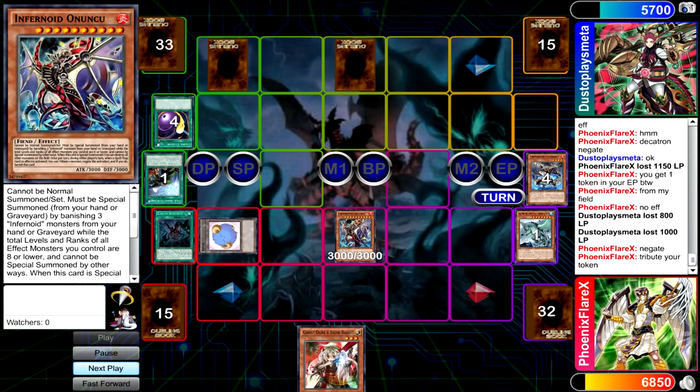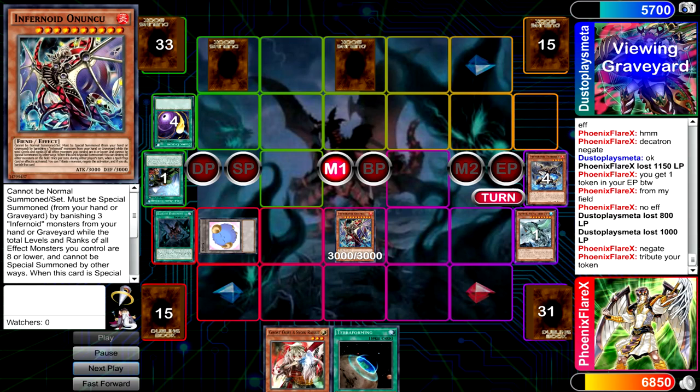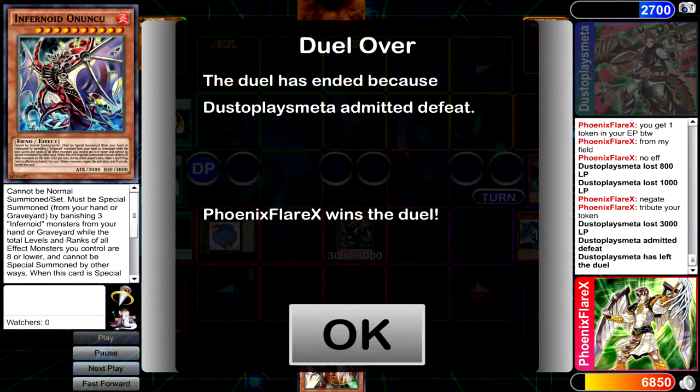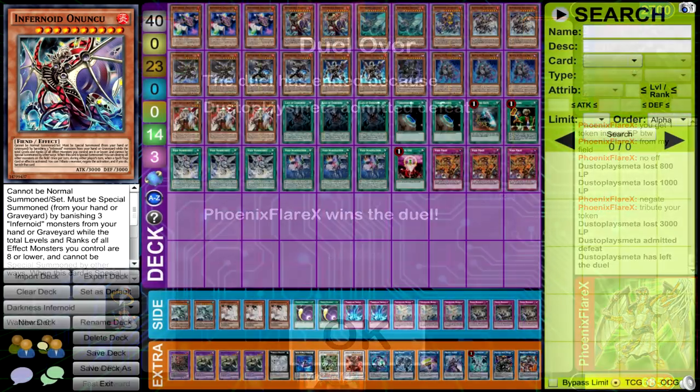So I tribute the token to negate an End Phase Cosmic Cyclone. I actually was supposed to get two tokens here - because I tributed the Masterpiece for Gamma Seal, that's one tribute, and I tributed the token in the End Phase, so that should have generated two tokens for me, but I just got one. It doesn't really matter though, because at this point the Anunku with Layer of Darkness up is way too powerful.